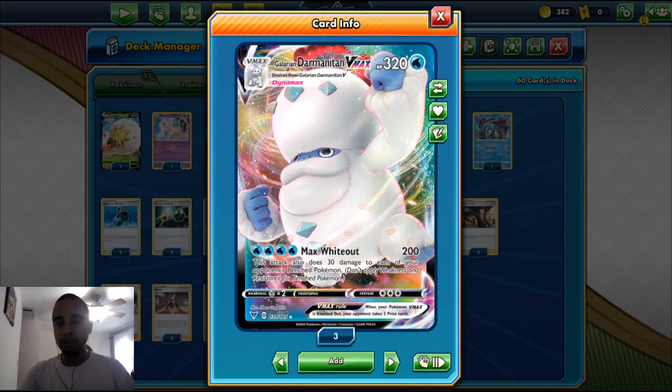So it's a very good attacker and a very good bench spreader. You can two-shot most VMAXs, you can one-shot the Tag Team GXs and Crobat Vs. You can spread damage to Pokemon in the back if they don't play the new Bench Barrier, and take easy knockouts that way. However, it's weak to Metal — if you play against the Zacian or any Metal deck like Lucario-Zacian, it's a pretty tough matchup.